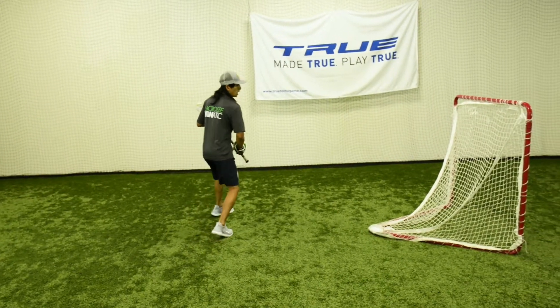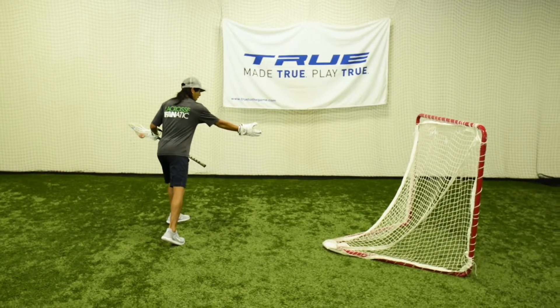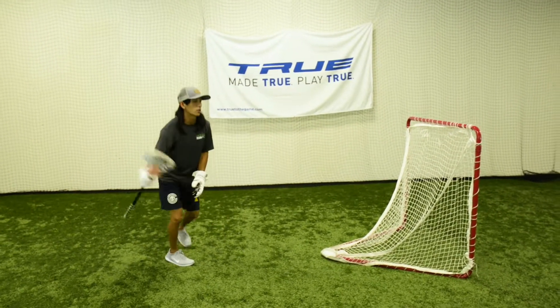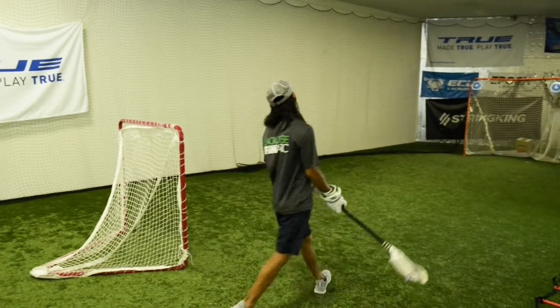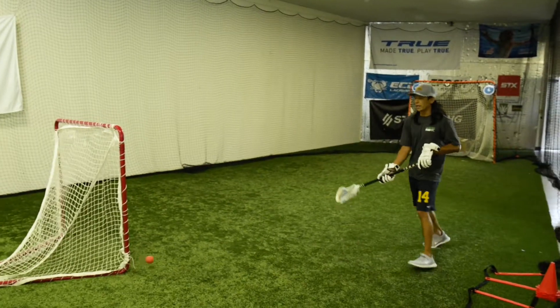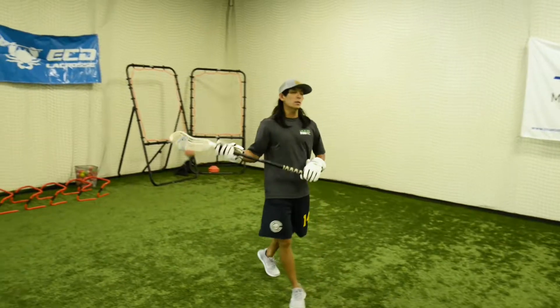This is where that combo move comes into play. He drop steps, he's trying to get the advantage of staying topside. This is when I pull the move underneath — he goes flying — and now I can continue my move above GLE and put it away. That's one of my combo moves that I like to pull from X as an attackman.